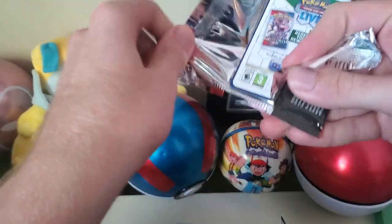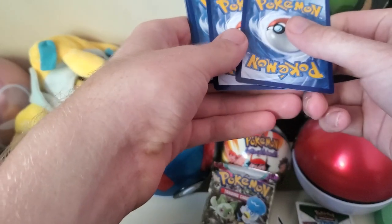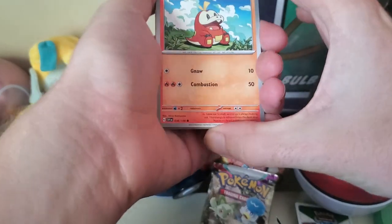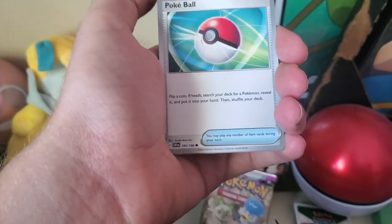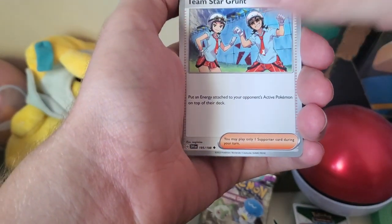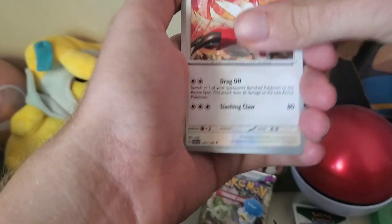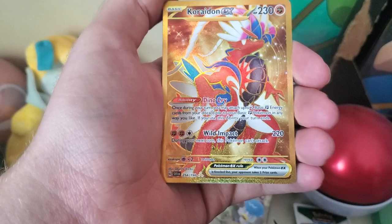A white code card, but with this set I don't think that matters. I don't think there's a pack trick on this either. Alright, we got a Fuecoco, a Tropius, Pokeball, Rotom, Team Star Grunt. If we pull the Lechonk that I needed for the longest time, I'm going to be a little upset. Charcadet.